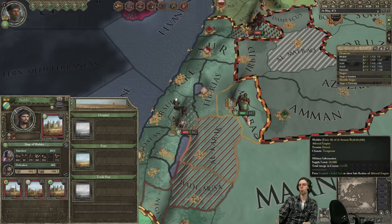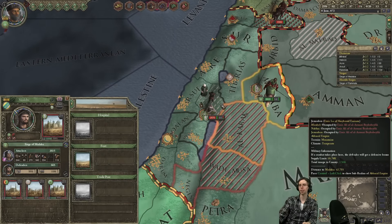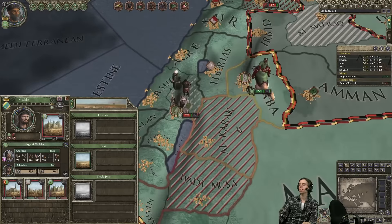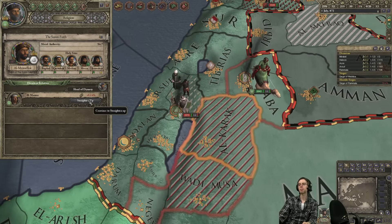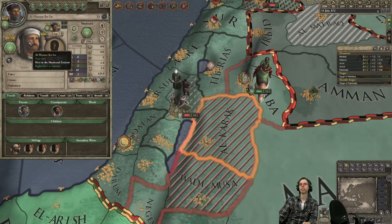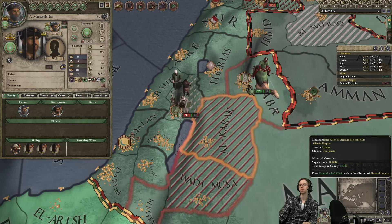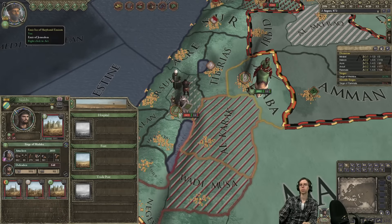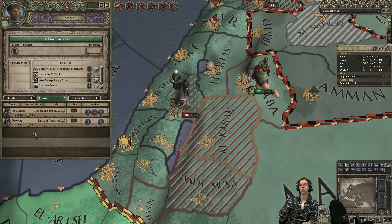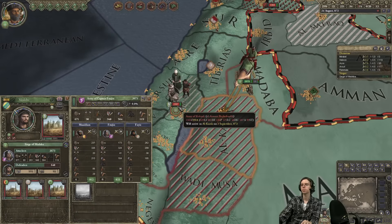We are continuing to put in the siege. I'm hoping for the enemy to leave the mountain terrain limits so I can beat their army. The reason we're having a bit of a problem is that the enemy army is just not where it should be — it makes the war take slightly longer. My son is a decadent fool. Let's throw him in the dungeon as well. These minor setbacks keep killing me.